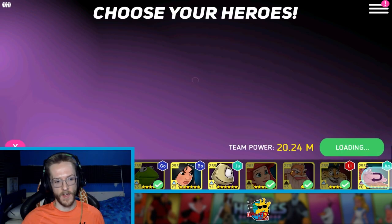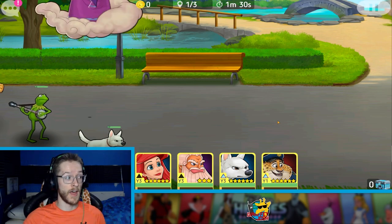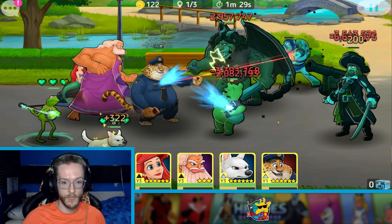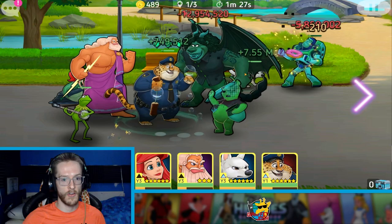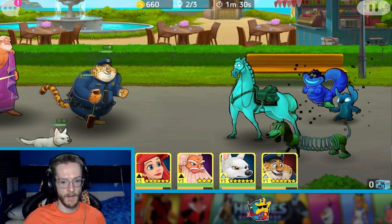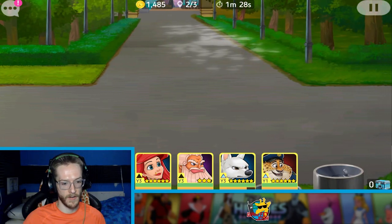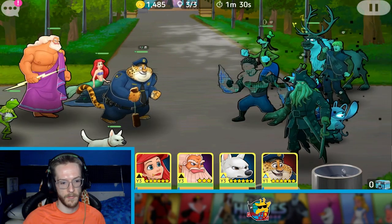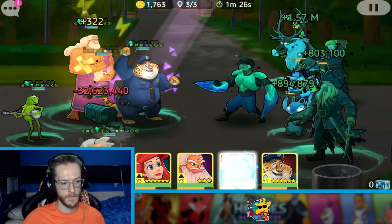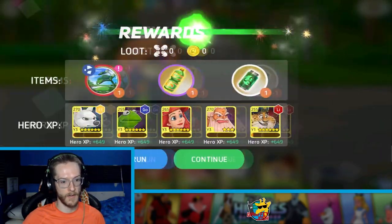Basically what I'm saying is these story mode battles are very easy now, and I'd very much like to get Bolt and Zeus up to yellow 7. That's going to take a while, so what I'm going to try and do is rinse through the story mode — a couple of levels every day at the end of my videos. The bark from Bolt is ridiculous. Ariel's special does like millions damage to everyone as well. Those three prize war characters are absolutely mad.